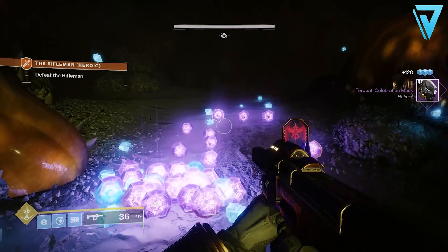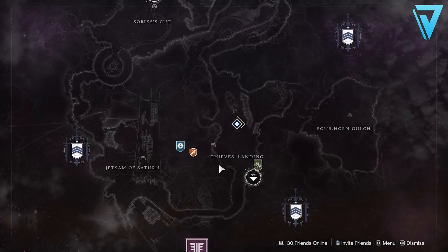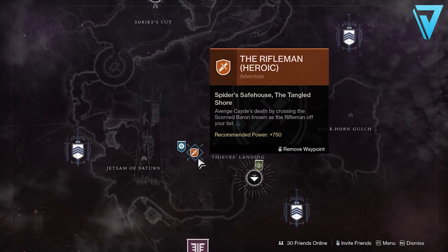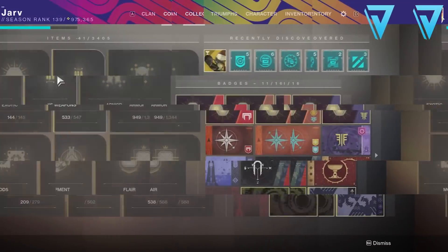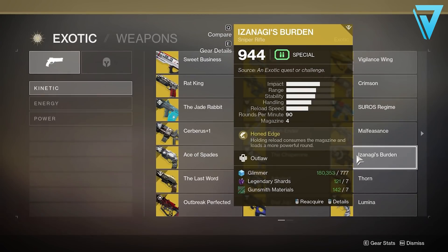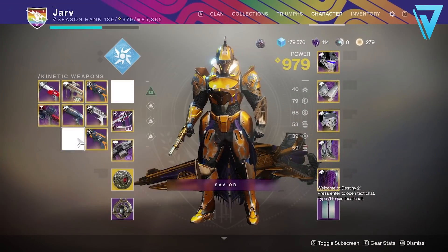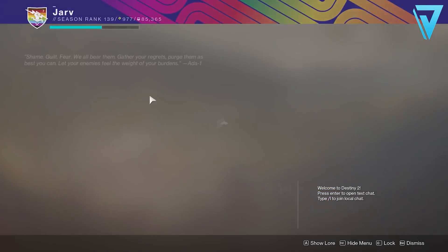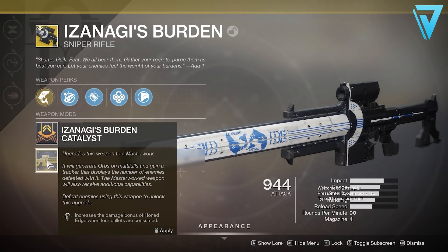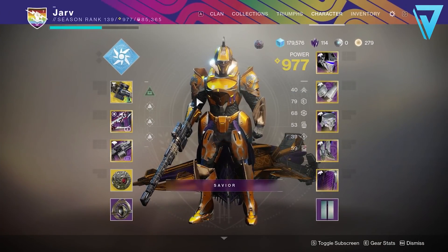With the first week of Season 11 taking place on the Tangled Shore, there is a 24-hour farm you can do solo and quickly to reach the new soft cap. This is the Rifleman adventure, available as a heroic adventure as part of the flashpoint. To utilize this, you'll need an Izanagi's Burden - specifically one without a catalyst. If you have one with a catalyst, head to your collections and pull one out without equipping the catalyst.